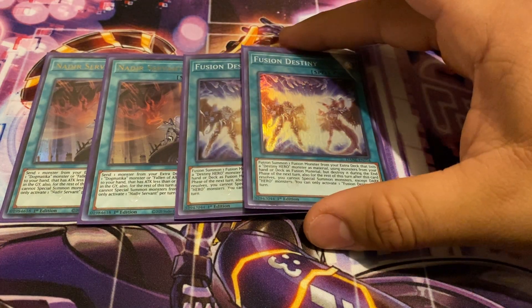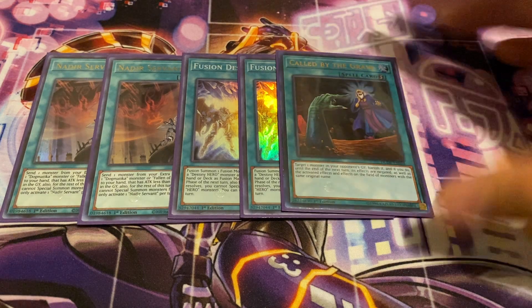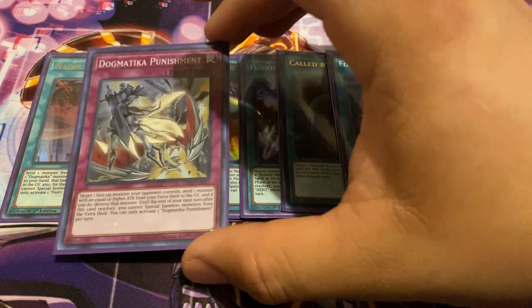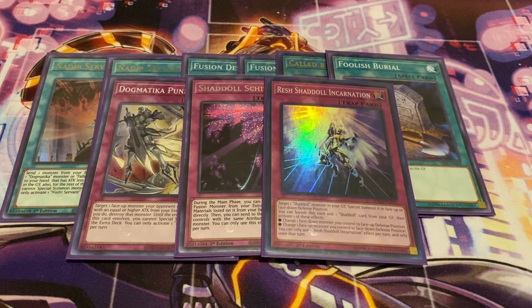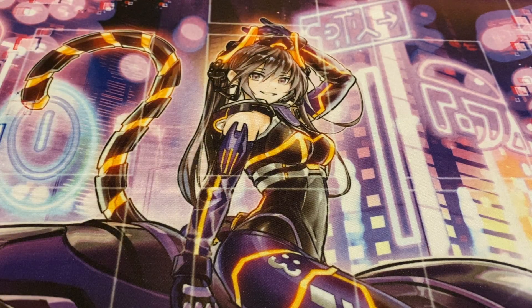Double Nadir Servant since it is semi-limited for whatever reason, and two copies of Fusion Destiny which oddly enough is also semi-limited. One Called by the Grave — this is actually why I'm running my deck at 41 cards. One Foolish Burial, because sending Squamata lets Squamata dump Wendi and then it just thins out your deck very quickly. For traps, the only ones I'm running are one Dogmatika Punishment, one Shaddoll Schism, and one El Shaddoll Reincarnation as an additional combo.